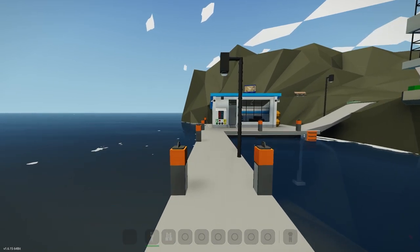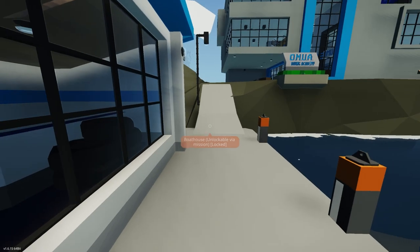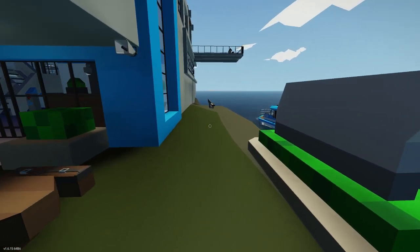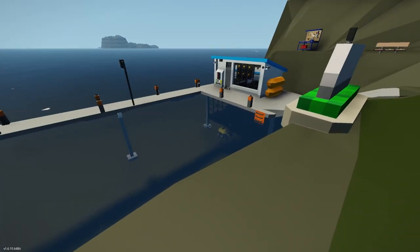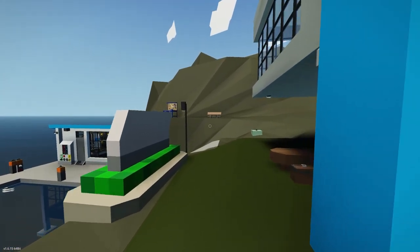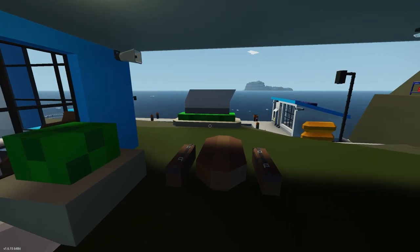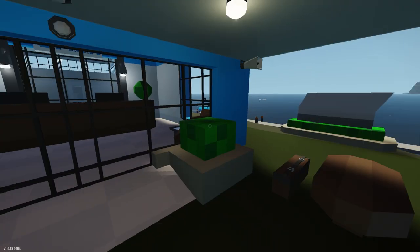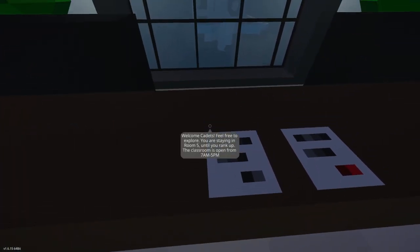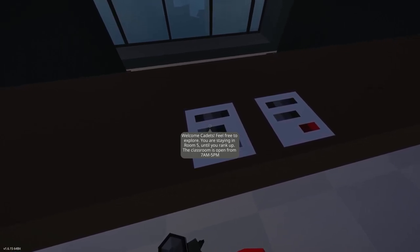Let's go ahead and check it out. This is locked via mission, so we have to unlock it by doing missions — again, just feels like an environmental mod and not a vehicle. I can't load anything else in here. It's very strange. I'd like to hear why the creator chose to do an island structure mod instead of an environment mod. Coming on inside, it says 'Welcome kids, feel free to explore. You are staying in room five until you rank up. The classroom is open from 7am to 5pm.'